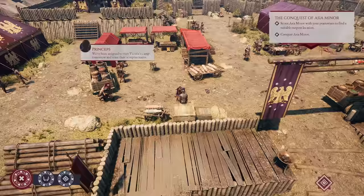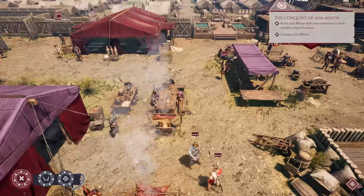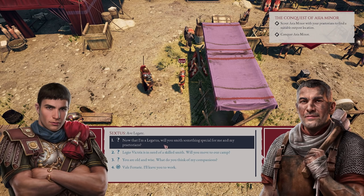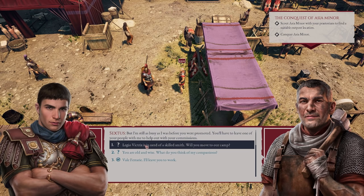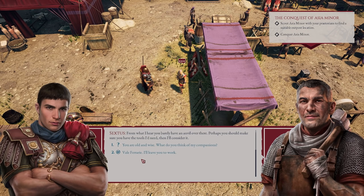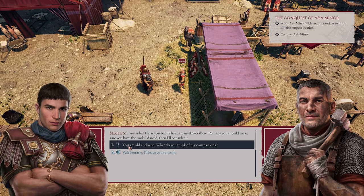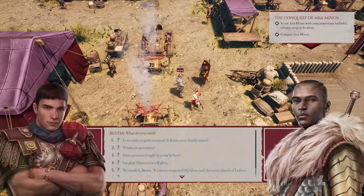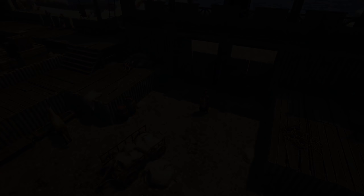It's probably not a bad idea to talk to everybody as well. We have Sextus — is he our smith now? Now that I'm a Legatus, you must make something special for me and my Praetorians. I'm just a legion blacksmith, not a magician. If you have something particular in mind, we'll talk. You'll have to leave one of your people with me to help out with your commissions. Perhaps you should make sure you have the tools I'd need, then I'll consider it. I'll check if there's anything like other missions we need to do. This is the enemy's camp so upgrading it is obviously not a good idea. That looks really cool out onto the sea — hopefully we get to do some beach landings.